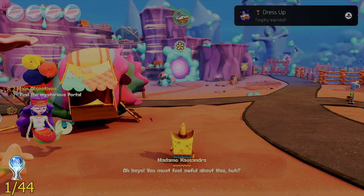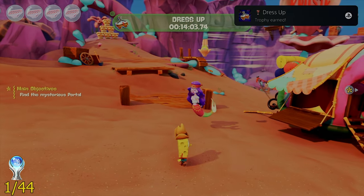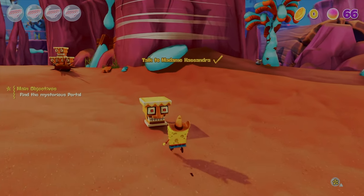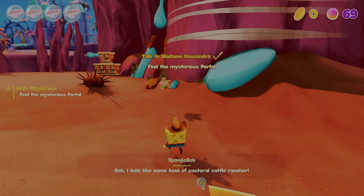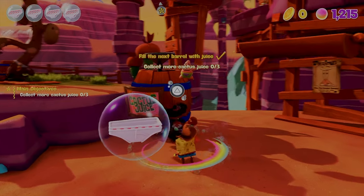The first trophy I managed to get was called Dress Up, and I got it by unlocking my first costume. You're going to need costumes to rescue all your friends, and it's given to you by Cassandra. The first friend we have to rescue for SpongeBob is none other than Mr. Krabs.